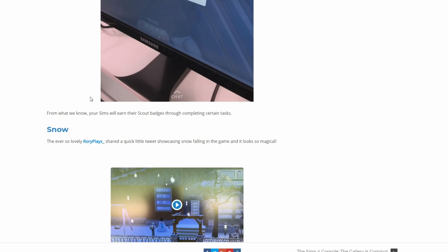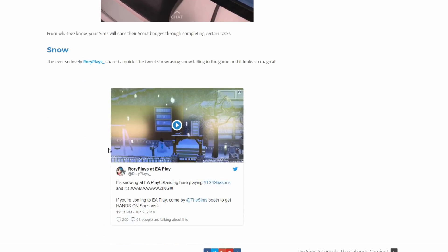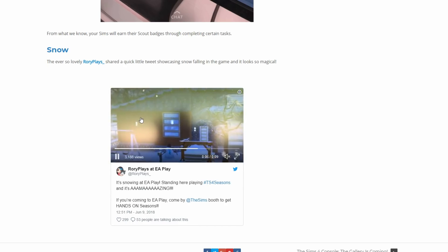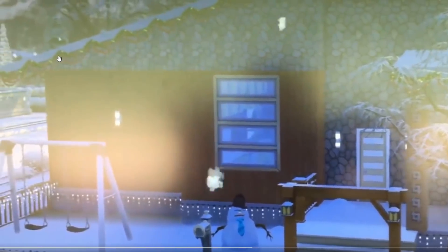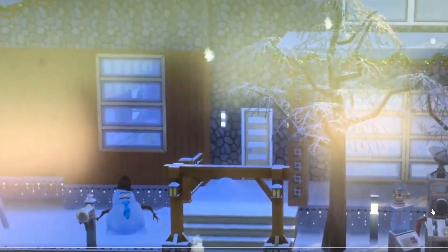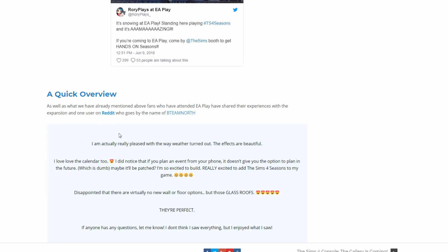Rory shared a clip - she got to play Seasons at EA Play and has a little clip of snow falling. It's really loud so let's turn it down, but look at the snow falling - it's pretty clear even though she's recording her screen. Imagine how this actually looks when you're looking at the screen directly - the snowflakes falling probably look beautiful.